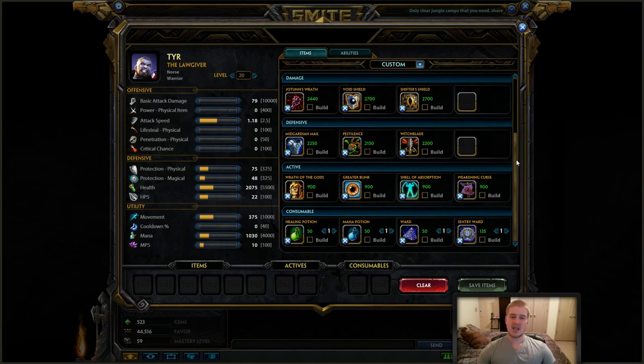If you're going to go damage on Tier, Jotunn's Wrath is a great way — it gives you a bunch of cooldowns so you can get your crowd control off more often. Void Shield and Shifter's Shield are always great items on warrior support slash assassin supports. For actives, Wrath of the Gods is good, and most people go Blink on Tier, though it's not always necessary.